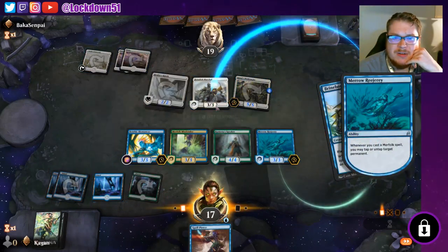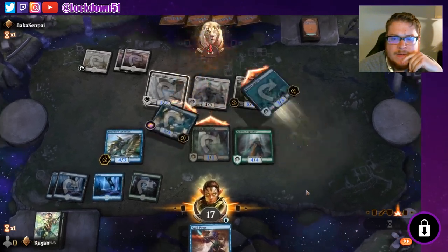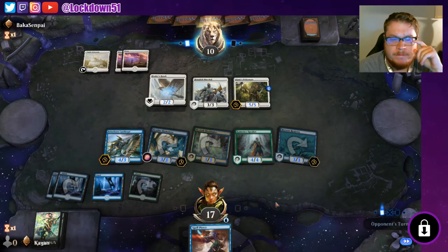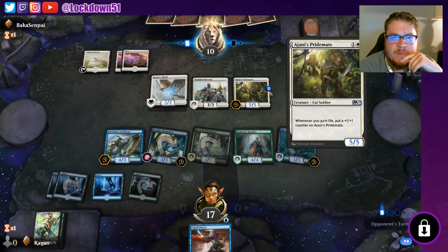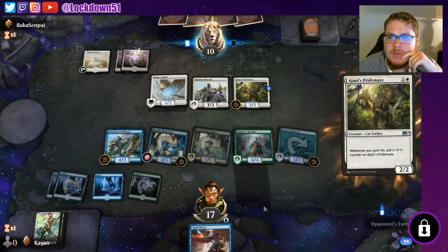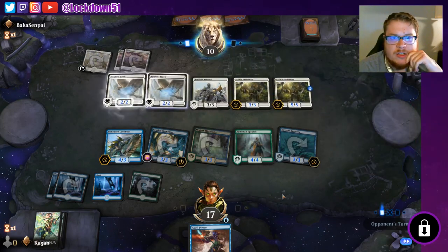We're taking a little bit — Pride Mate's good, another Healer's Hawk is good. Just going to gain two. Trickster's very nice here. We are going to adapt first — let's adapt and see if we can find the right card. We can really combo off here if we find the right card, which we don't.